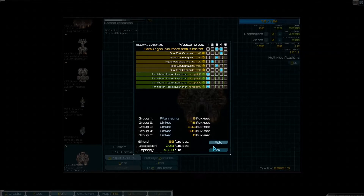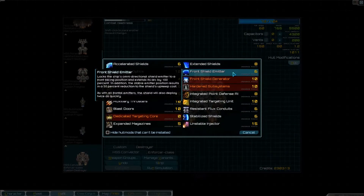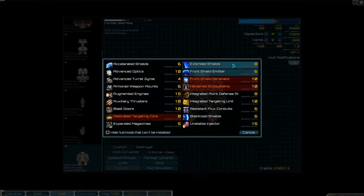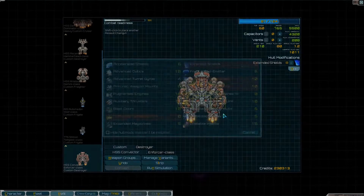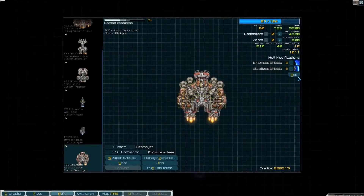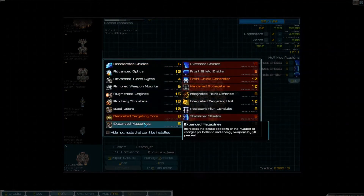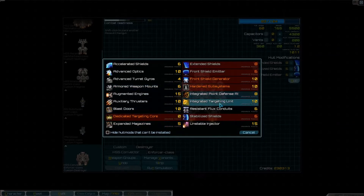The Annihilator Rocket Pods are not on auto-fire. Now we could actually change this to Frontal and then Lock it, or Extend it, and make it a 360 degree shield. Like that. That's actually a 360 degree shield now.